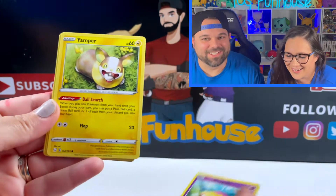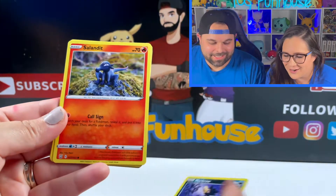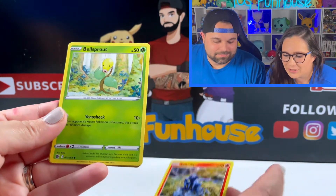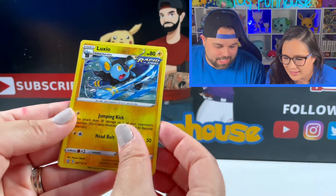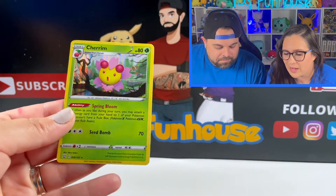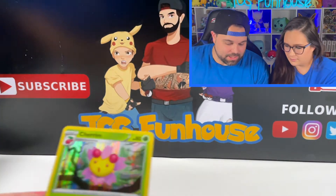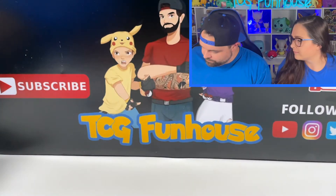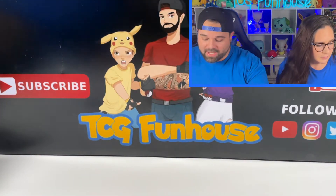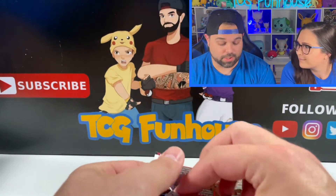Carnivine, Murkrow, Bellsprout. Opening another pack — a Rapid Strike energy, Corphish, Cacnea, Mawile, reverse Boltund. And a Boltund V holographic — that's a single strike holo, a pretty good card. We'll probably be using it in some decks. We also got a cheerum holo — that's the one stamped promo we did not get from the Build and Battle decks.